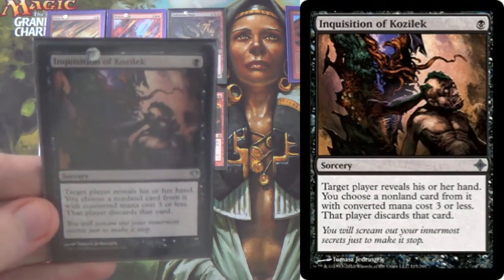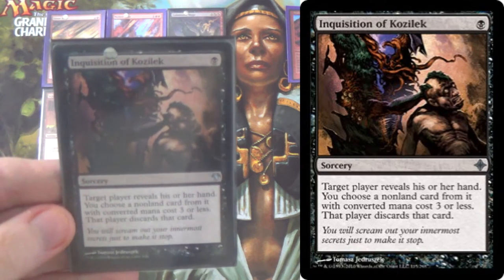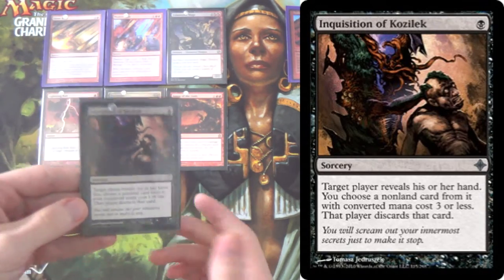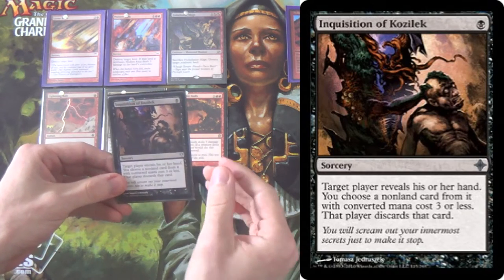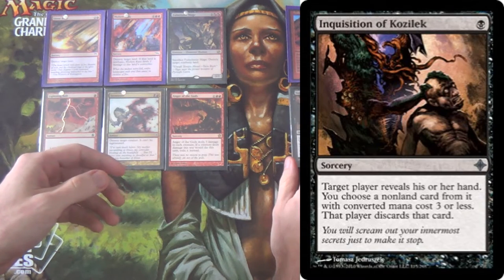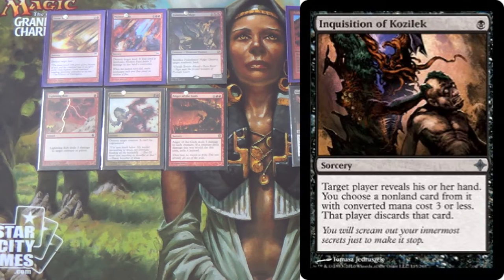For disruption, we only run 2 Inquisitions of Kozilek for hand attack — just 2, with 2 more hand attack spells in the sideboard. We use Inquisition instead of Thoughtseize because thanks to our land destruction spells, our opponent shouldn't get to the point where they could cast spells that Thoughtseize could hit but Inquisition couldn't. And especially against Burn, we need to not take those 2 points of damage.